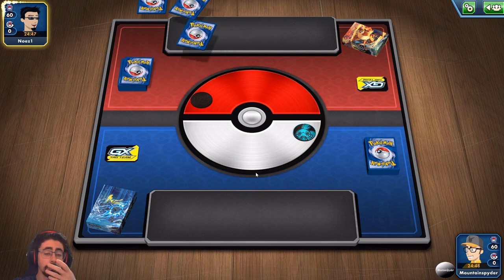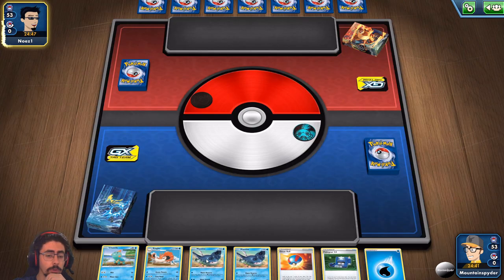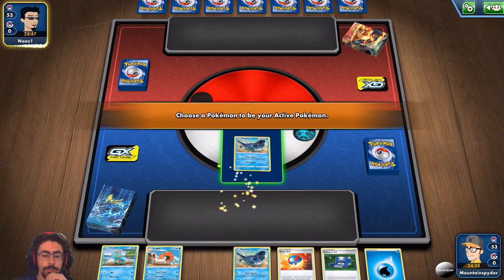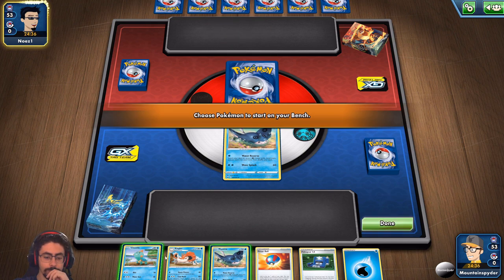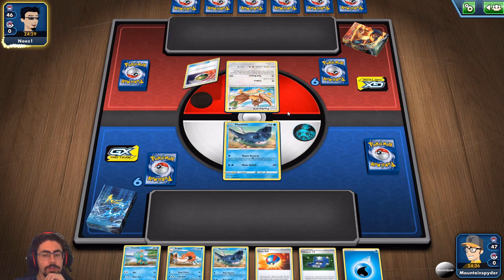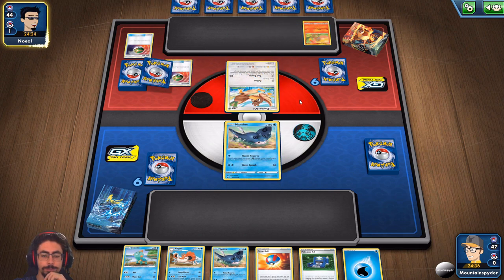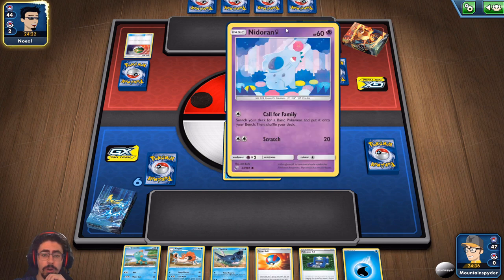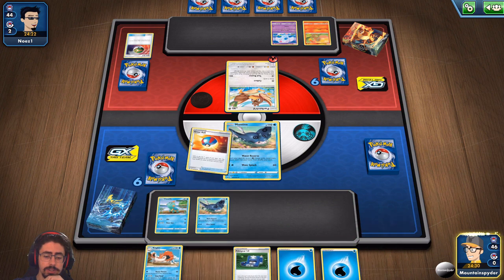Not a great opening hand. My opponent mulliganed as well, which is something at least. Mantine makes their hand good — I was about to say this is a terrible hand but seeing them go into Mantine is quite good. This is kind of one of those not-great, not-terrible hands. Let's just pass for now and see what they do. They start with a Farfetch'd again — that's probably one of the most frustrating starts for my opponent to have. I was hoping they would start with a Nidoran or something, because Wave Splash doesn't get the pickoff. Wave Splash could knock out any other basic Pokemon, but unfortunately they had Farfetch'd.